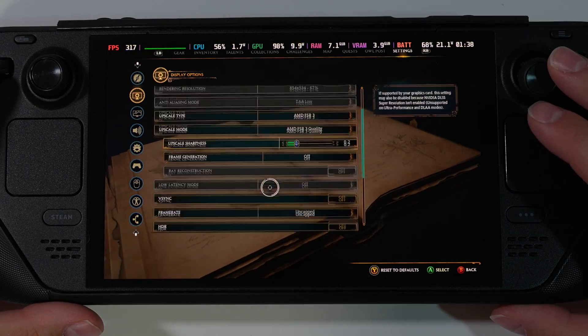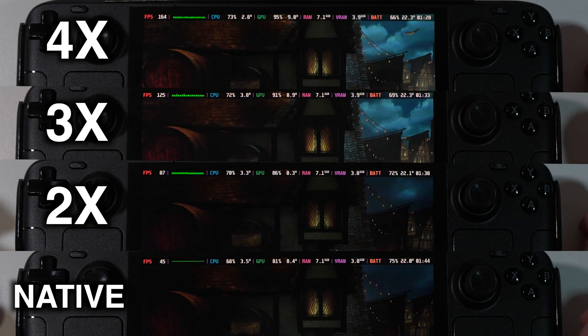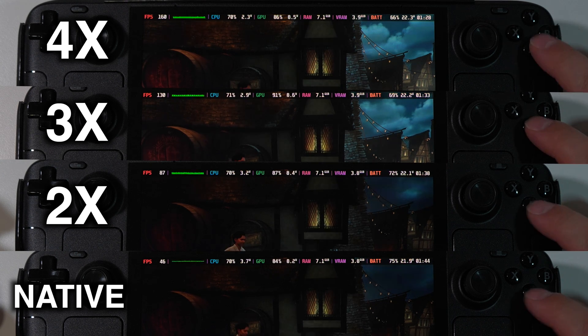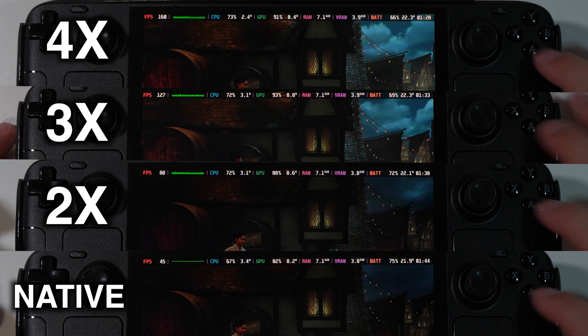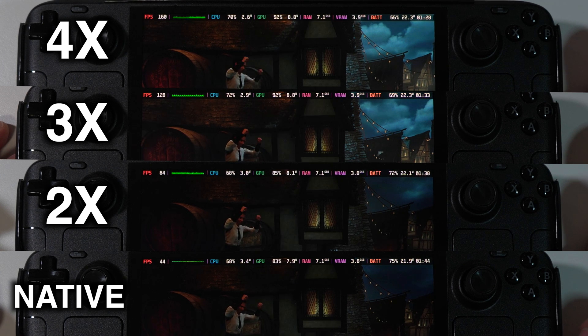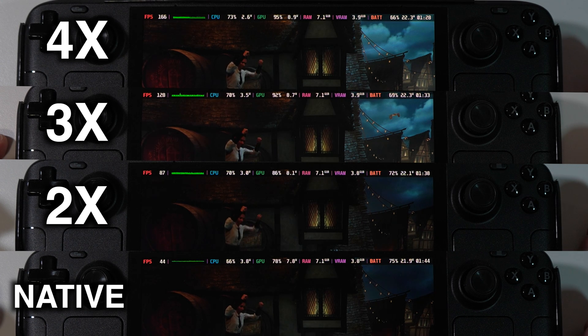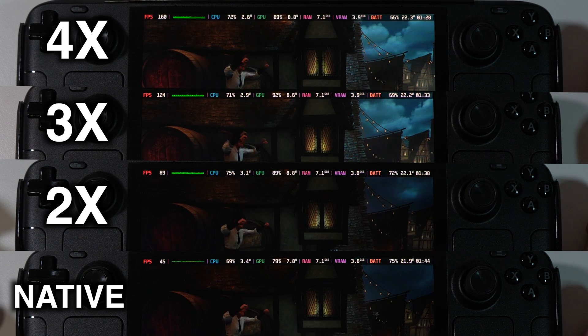Next game will be Hogwarts Legacy — FSR 3 quality, medium settings, no ray tracing. Again, in full speed it is hard to tell a difference; they all look the same. Let's slow down 4 times to see if we can spot any difference. Pressing the jump button at exactly the same moment, and you can see there is no latency at all. Slowing down 10 times: native and 2x are perfectly in sync, 3x slightly out of sync, 4x more out of sync — but this could be my video editing mistake. Most likely it was one tenth of a second out of sync because of my video edit, or just inconsistencies because we're using 4x frame gen. That's normal.